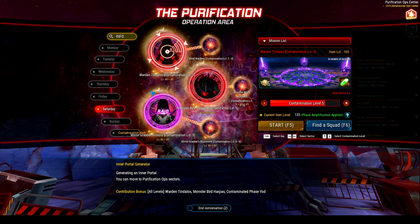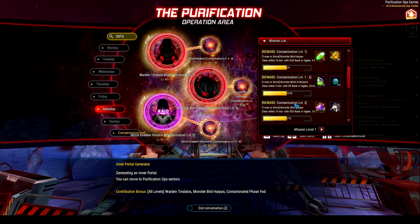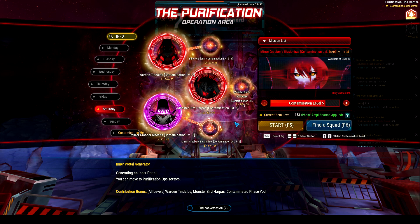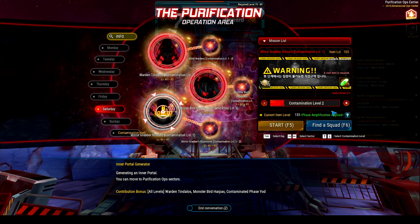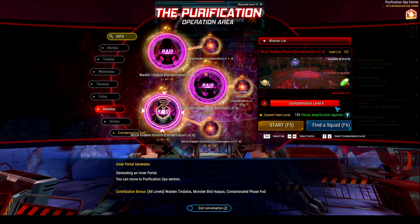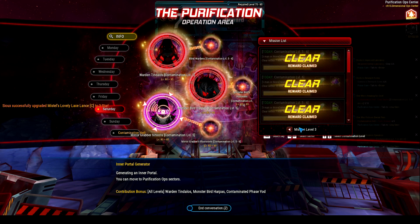The way you unlock her is the same as the way you unlock Yacht. You go into the side missions — they're kind of all the way at the bottom — and you just have to clear stage 1 and 2 once, then stage 3 and 4 twice, and then you unlock her because you can only do Nitocris at stage 5 and 6. In my opinion, stage 5 is probably the best one to do, because you can also get a pretty cool title from her.